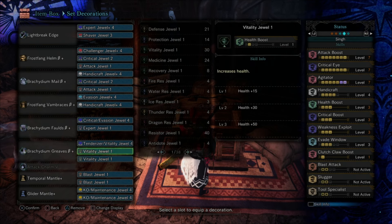You can exchange the Glider Mantle for an Evasion Mantle if you want to go for higher damage, and put in KO jewels, Part Breaker, or something like Blast to help increase your attack. That's about it for this set.